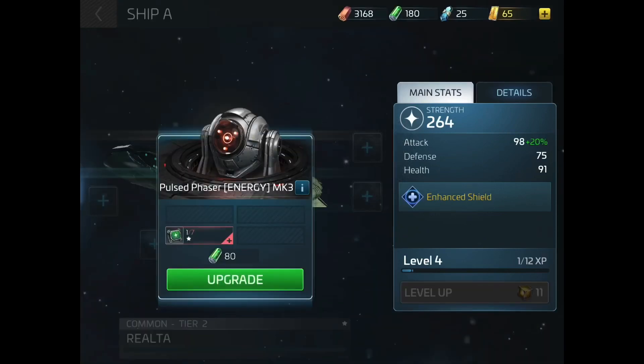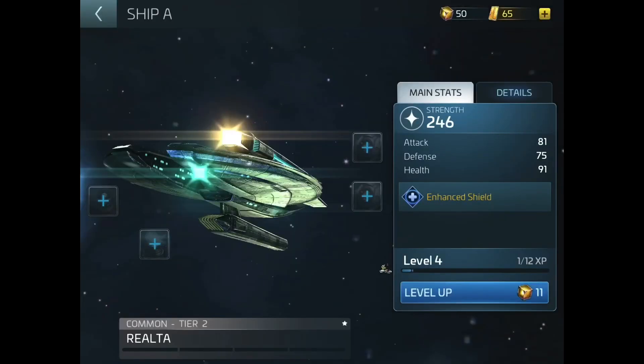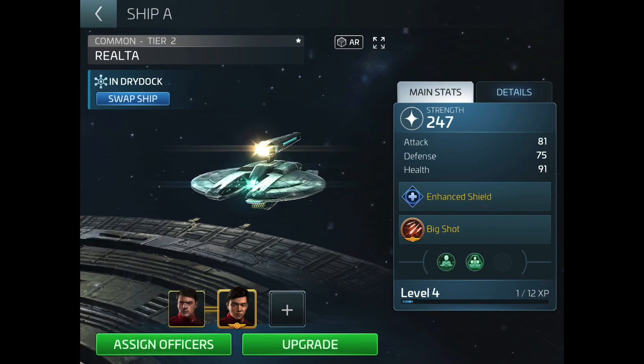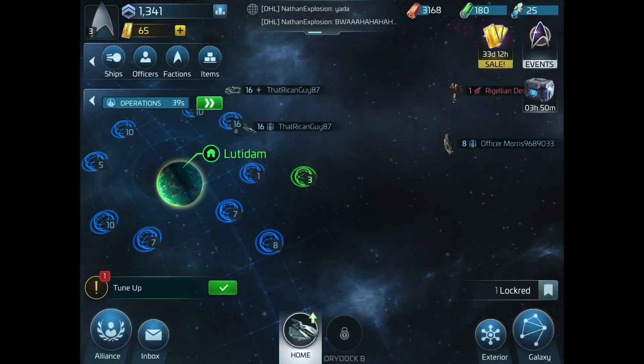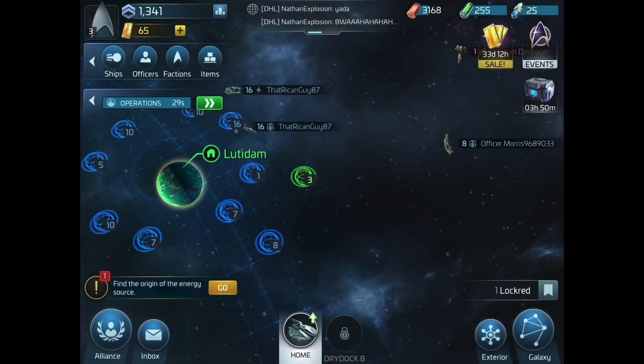This is like upgrading your characters in other games. If you're comparing it to Galaxy of Heroes, it's like putting gear pieces on your characters and then upgrading them to a higher gear level — you're putting different weapon systems and components onto your ship to upgrade it to a different tier level. So I'm at tier level three right now, and with my experience points I'm at level three overall — that's what you see next to my station.